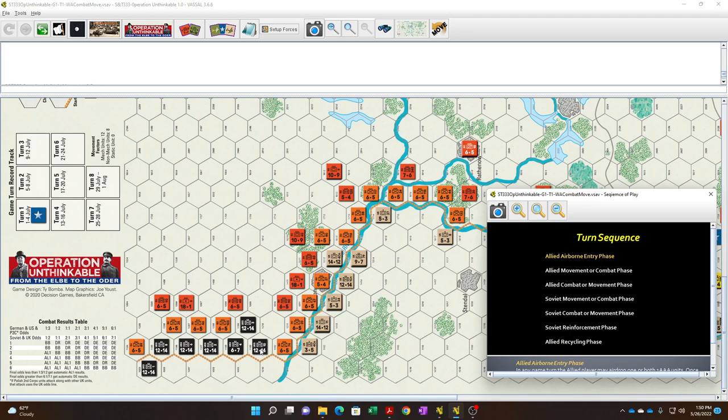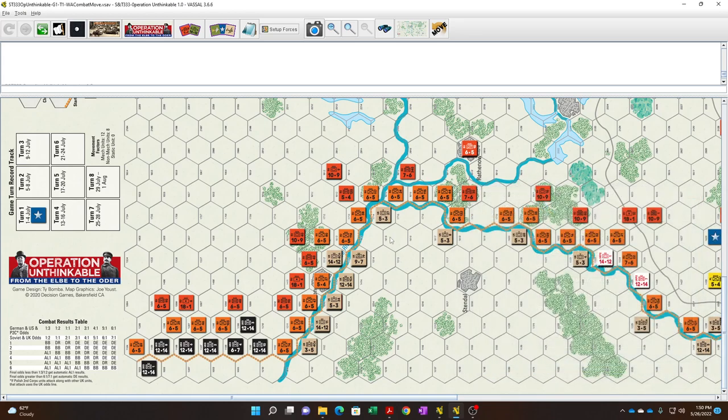Now it's the Soviet turn; they need to choose whether to move or combat first. If the Soviets wanted to fight on the line, they'd choose movement and then set up attacks. But the Soviets win just by running the clock out. So for the Soviets this turn, they'll do a few attacks but then movement, with the goal being disengagement — forcing the Western Allies to move first and then attack, rather than staying engaged and potentially giving them a breakthrough.